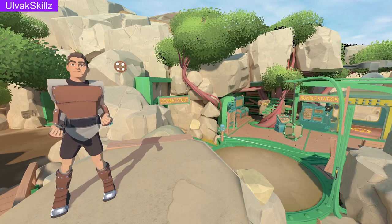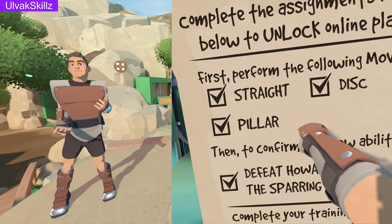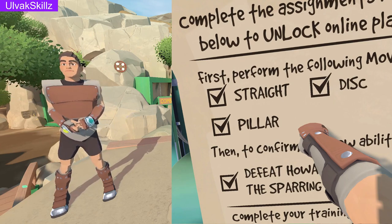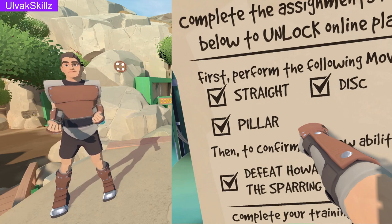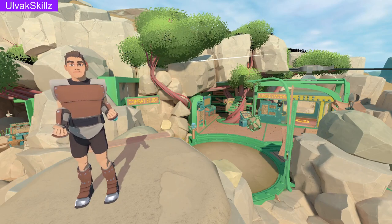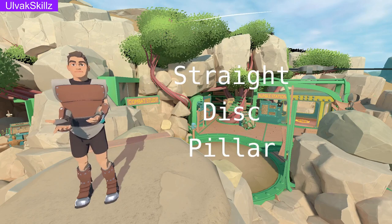When you first open Rumble you will be greeted by a tutorial slab asking you to complete some assignments. These assignments include performing three moves — straight, disc, and pillar — and then defeat Howard the sparring bot. In order to progress the tutorial let's focus on casting straight, disc, and pillar.